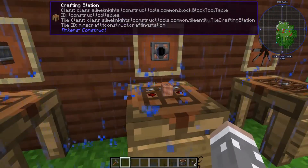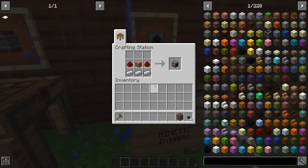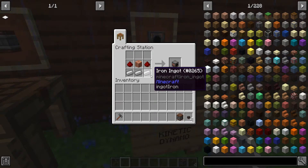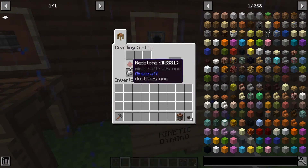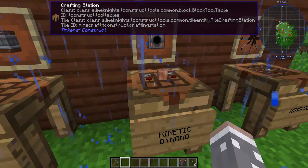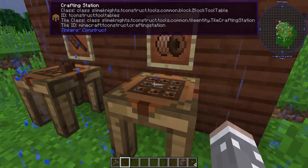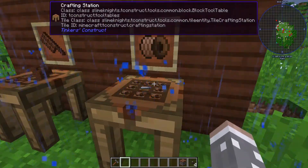Next is your kinetic dynamo, because we're making wind power today — kinetic energy! For this you're going to want three iron ingots, two redstone, and a copper coil block. Now what is a copper coil block? That's how you make one.